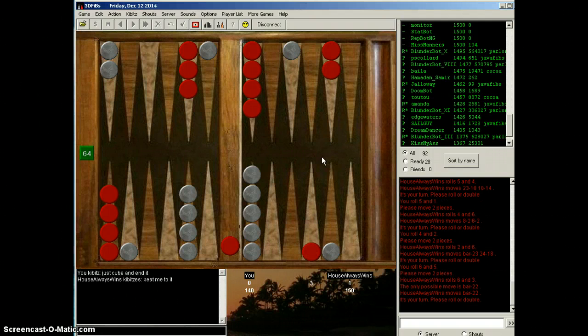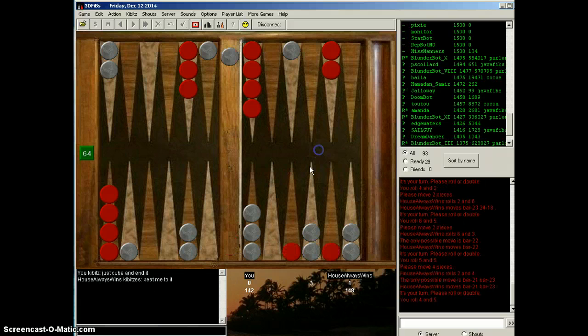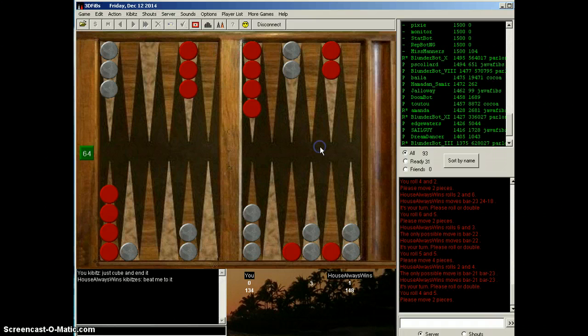Double fives. Let's make the 4 and come down to the bar. We're up a little bit in the race. Both of his runners are blocked by 4-4, so he's probably going to just make his 5-point — and he does.